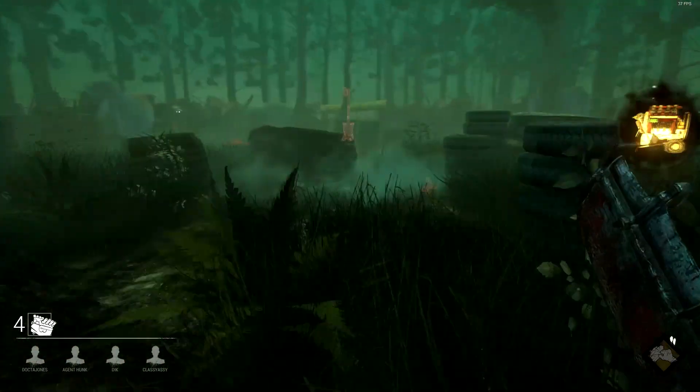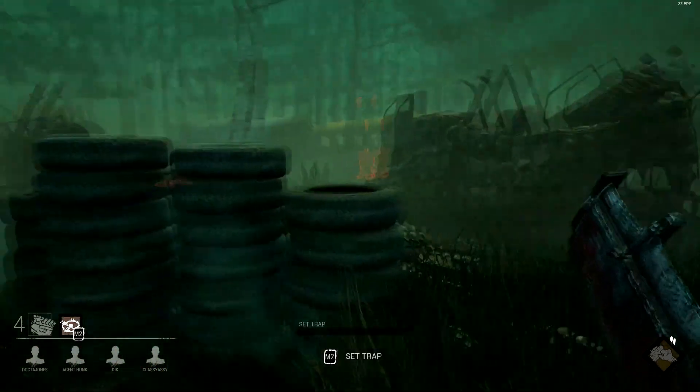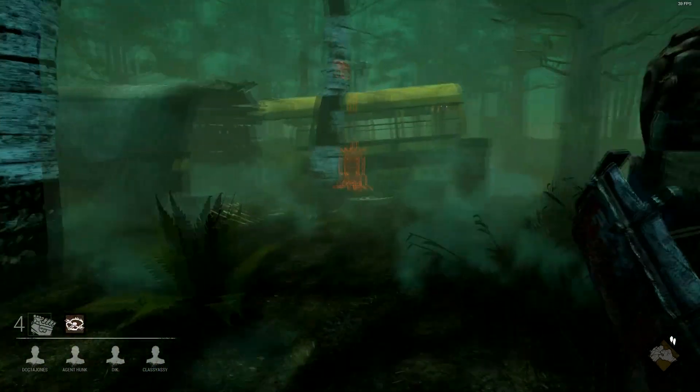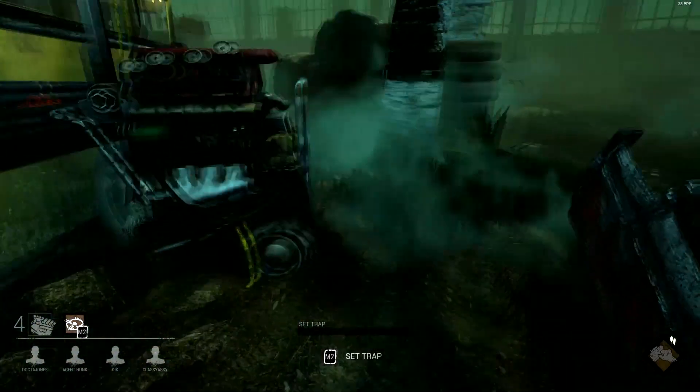While paying attention for other survivors, it's okay to sacrifice a generator in the beginning, like what just happened — one generator got lost while I was looking for another trap. But it's okay because I'm just going to go to the nearest generator I think they're going to go to and set up another trap.